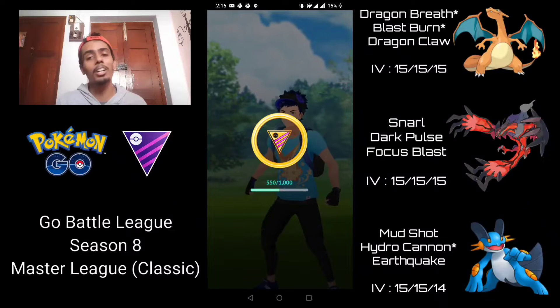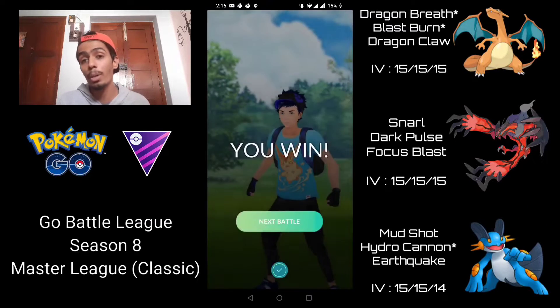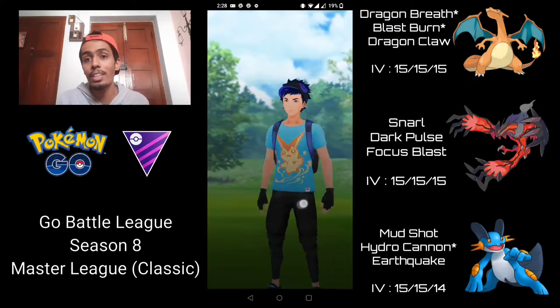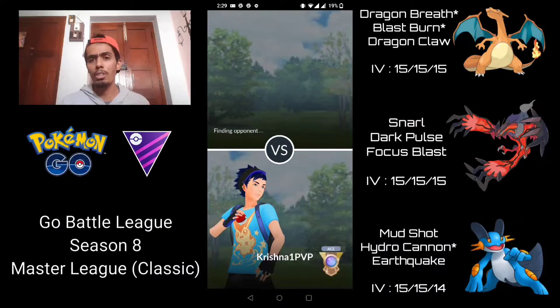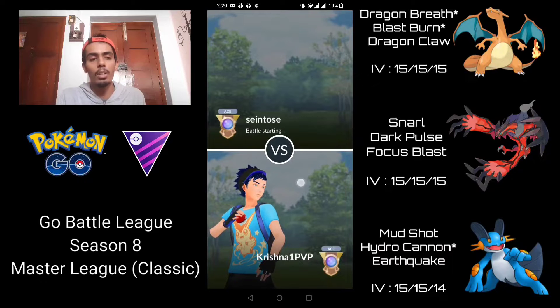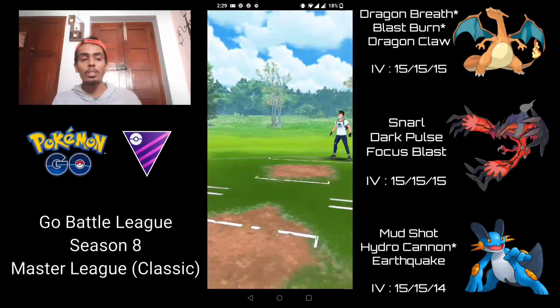Yveltal is such a solid closer. If they had a Togekiss in the back there's nothing we could have done, but it can handle almost everything else in the meta — Mewtwo, Melmetal, Giratina Origin, and Dialga, four of probably the most common Pokémon in Master League Classic. It even has a pretty positive matchup against Groudon. Anyways, moving on to the next battle.